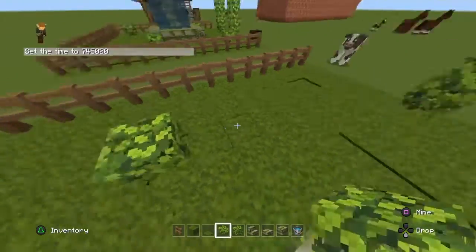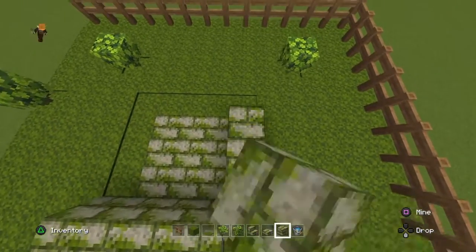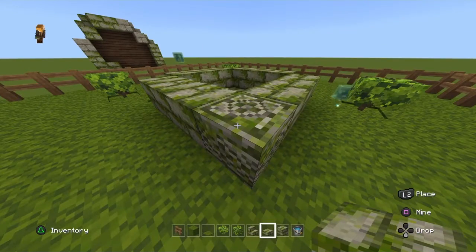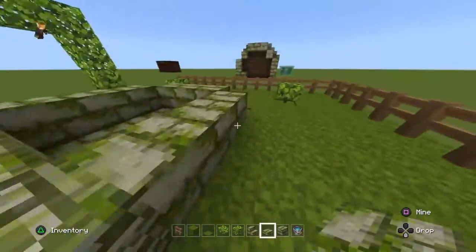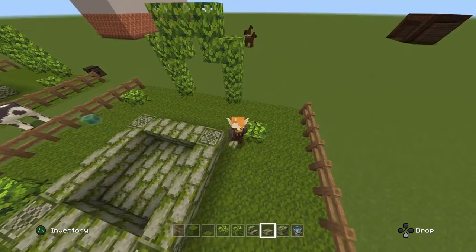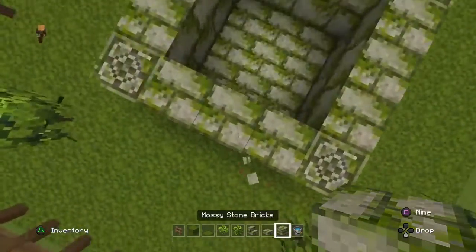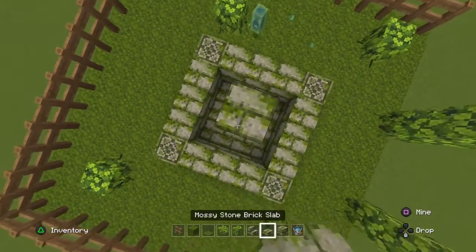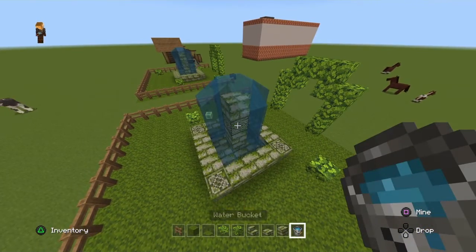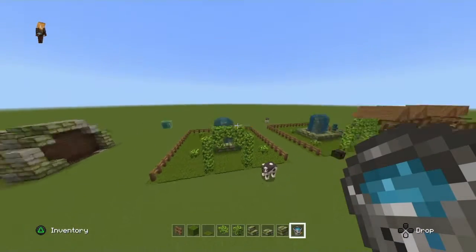By the way, these blocks will only look like this if you have the texture pack. It took me three days to make this, by the way - three whole days. Then I put some water here - one, two, three, four - and done. This was a really good build.